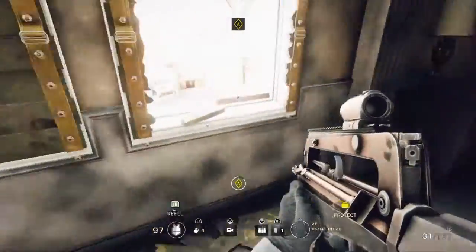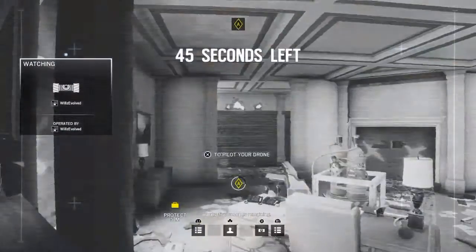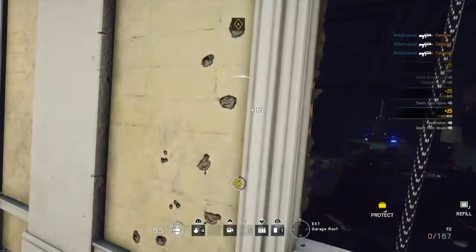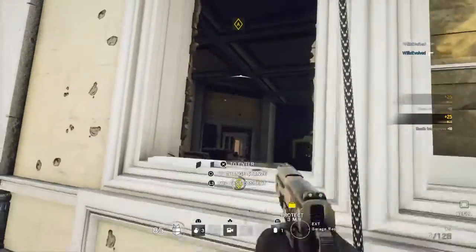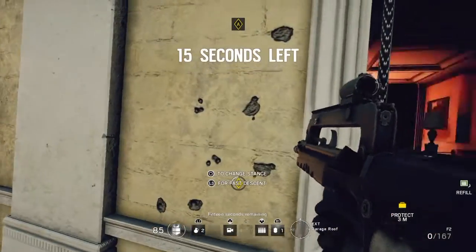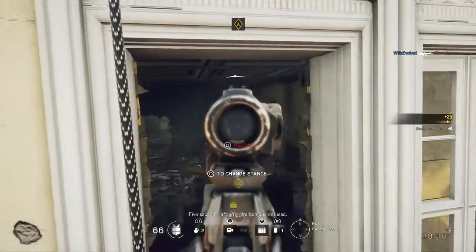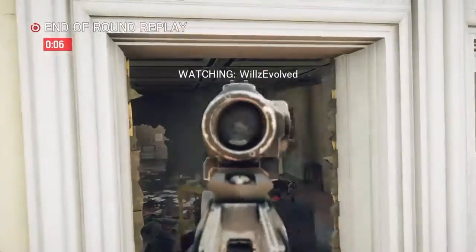Get a breachable surface down, then use your drone. Chuck a grenade in there, then chuck the second one. Make sure you don't get below 50 health.